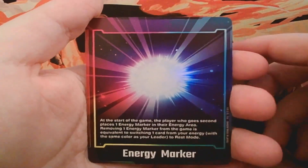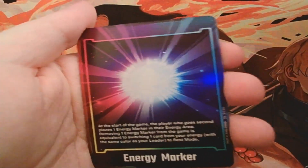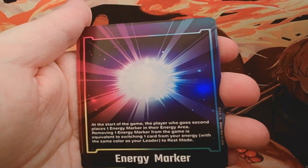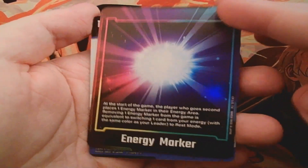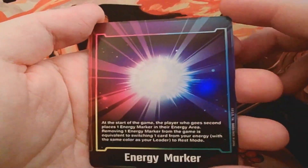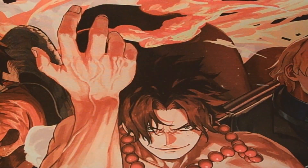Then we've got the energy marker. Going second, you'll have this and get to charge, so you'll be at two energy on your first turn. When you pop it though, that's it — it goes away for the rest of the game. So you can either put yourself behind or make a really powerful play with it depending on your hand. There is a code behind it but I'm not going to show that since I'd like to use it myself — maybe in the future I'll have some to give out.